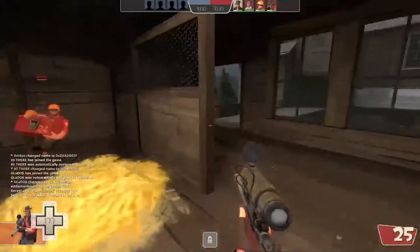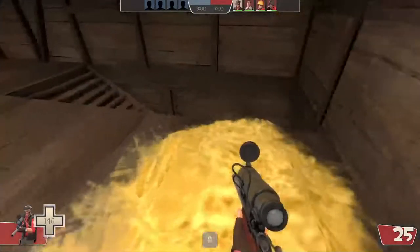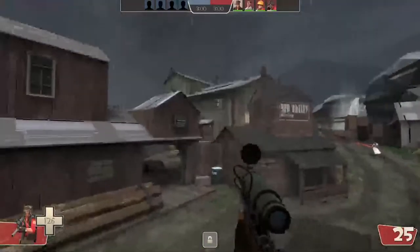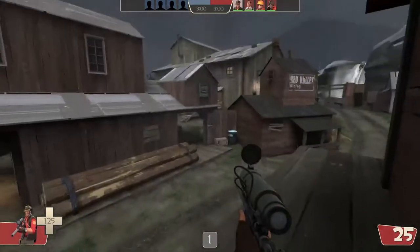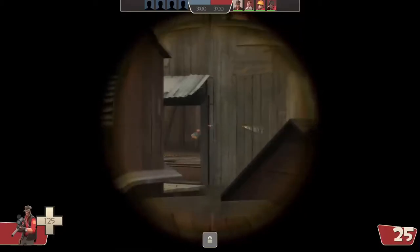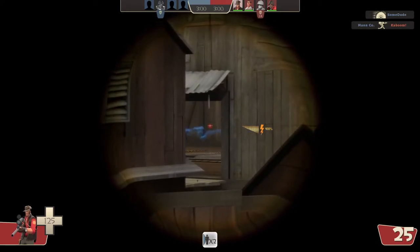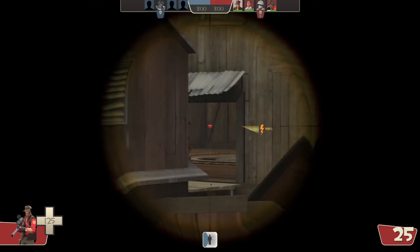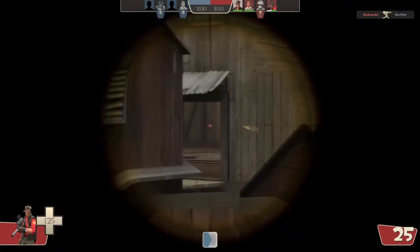Let's have a go at it! Really quick — I wanted to mention this is a Spy. I'm gonna go through spawn, down this staircase right here. I recommend it for a Sniper — it's two of the places you could be armed. I'm just gonna go down here.